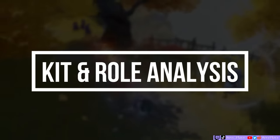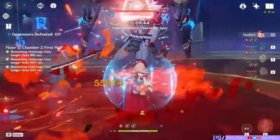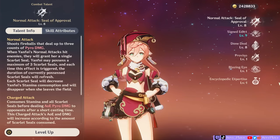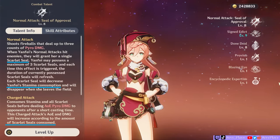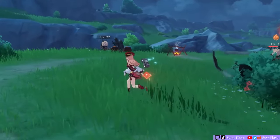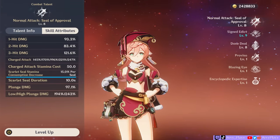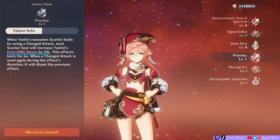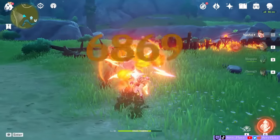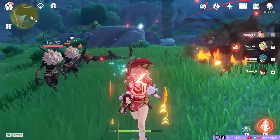First of all, we need to examine how Yanfei's kit works. Her playstyle is geared towards being a main DPS, since in order to deal damage, she demands field time. She doesn't particularly have any support capabilities aside from generating a relatively good shield at C4 and providing Pyro resonance. So as a DPS, her talents are geared towards buffing her charged attacks by generating what is called Scarlet Seal stacks. Every time a normal attack hits an opponent, Yanfei will generate a Scarlet Seal. You'll see these float around her and accumulate. At C0, she can generate a maximum of 3 seals. On C0, this number will range from 0 to 3.